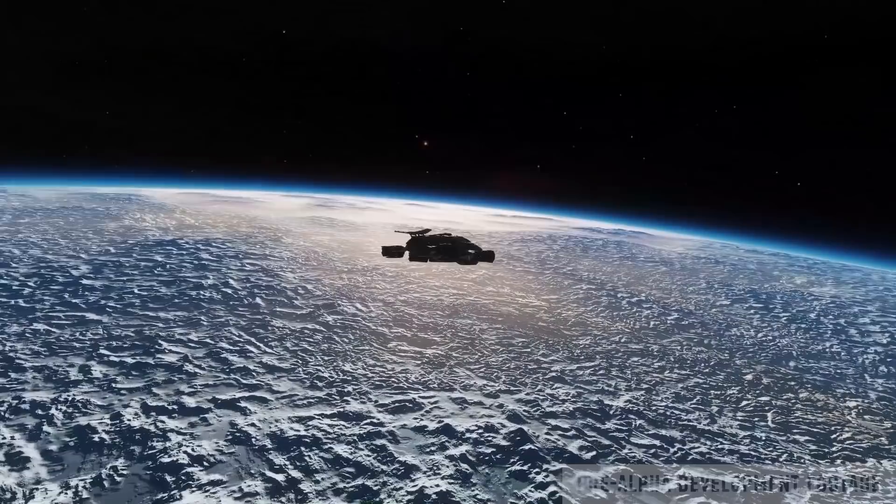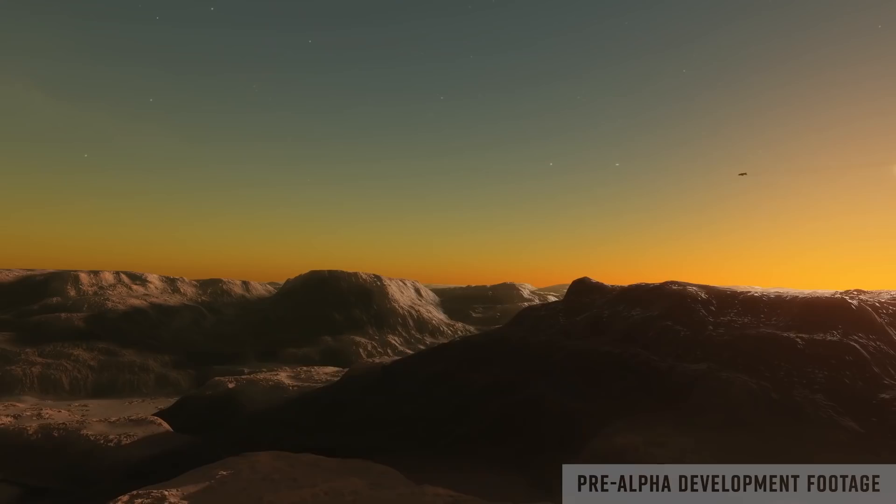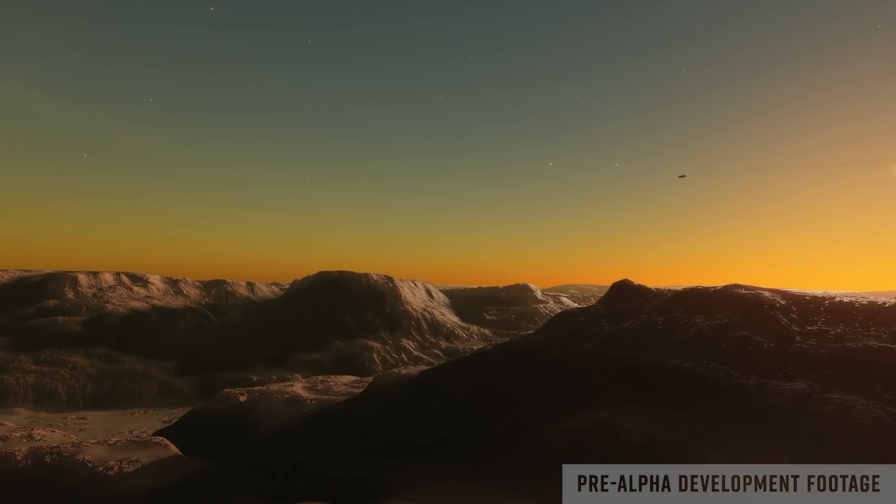Worlds heavy in ice will end up with ice world specific formations — you'll end up with linnae, palimpsests, cryovolcanism. Worlds which are more rocky you will end up with your mountains, your canyons, your ridges, your seas, basins like on the moon. The rocky planets have been upgraded to the point where now even the distant view looks so different. You're getting details that were never there before.